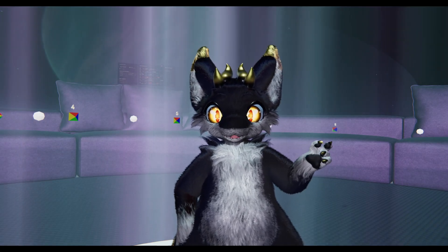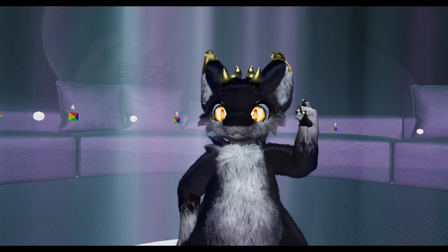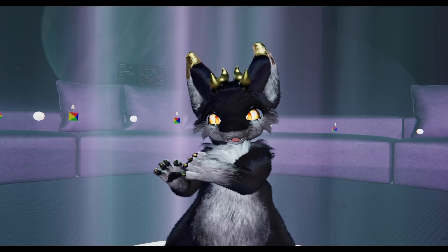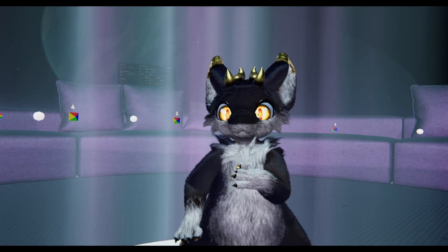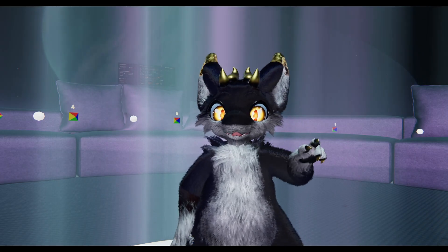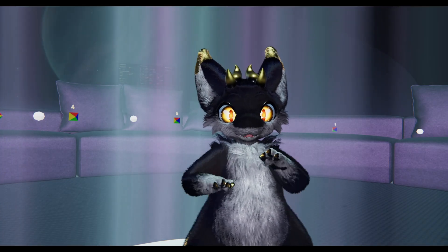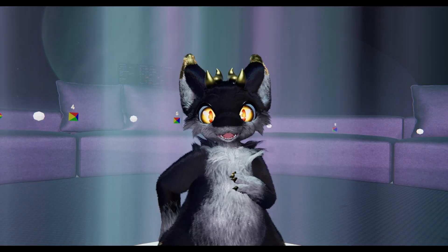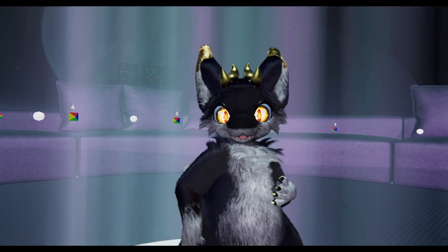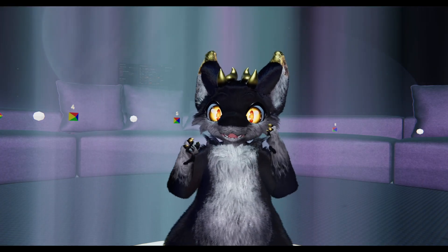With VRC Fury, all you do is add one new menu on the avatar, say you want this object to toggle — the object you've already attached to the avatar in the correct position — put it on a button on the menu, hit go, and that'll be it. It will do everything for you. It's very clever, and it can do a lot of other things as well. Tupper himself actually recommends people use it, and now I'm recommending it because it makes things so much easier.